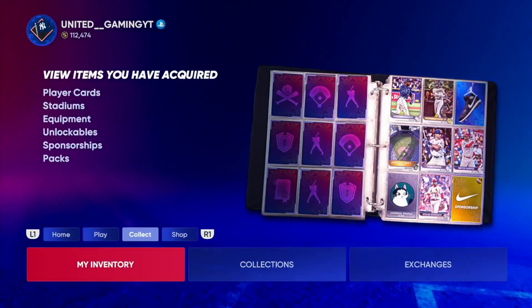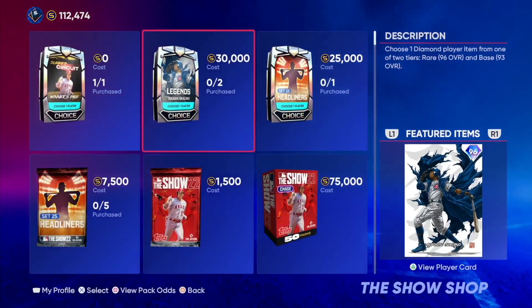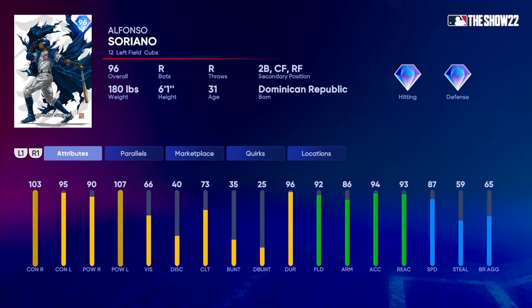First thing we're going to talk about is the new Takashi Pack and we're going to just go over and see what cards are in it. In the rare round, we got 96 overall Alfonso Soriano: 103 stamina, 95 contact, 90, 107 power, 66 vision, 92 fielding, 86 arm strength, and 87 speed.